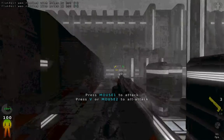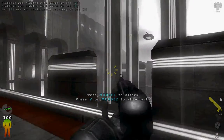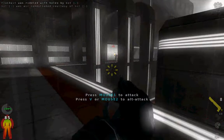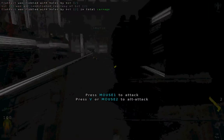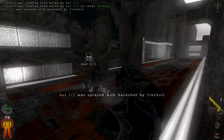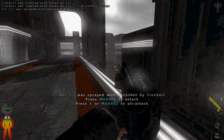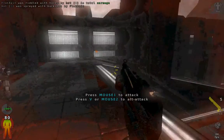As you can tell, I'm not that good with a shotgun. Got him! Use the scroll wheel to change weapons.